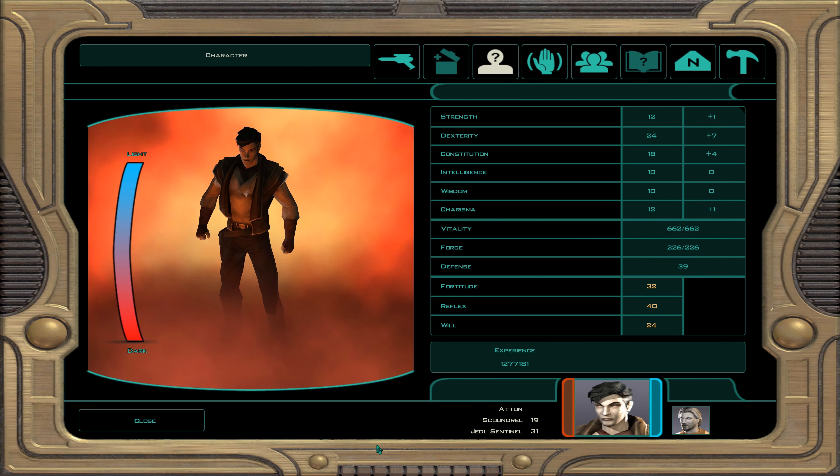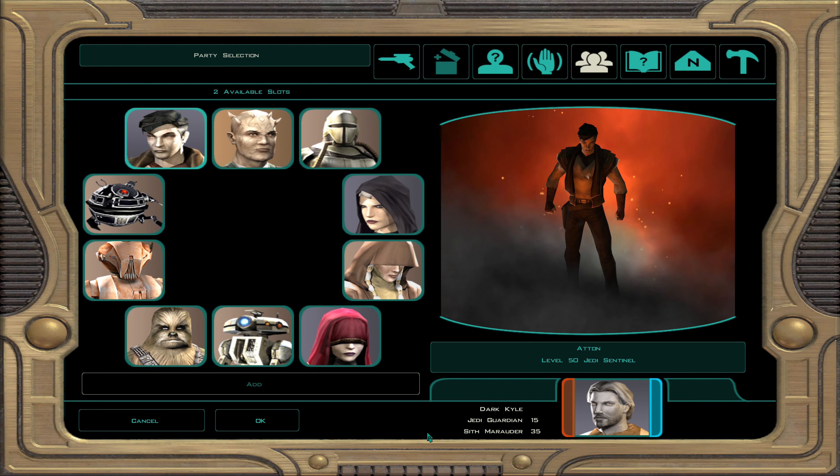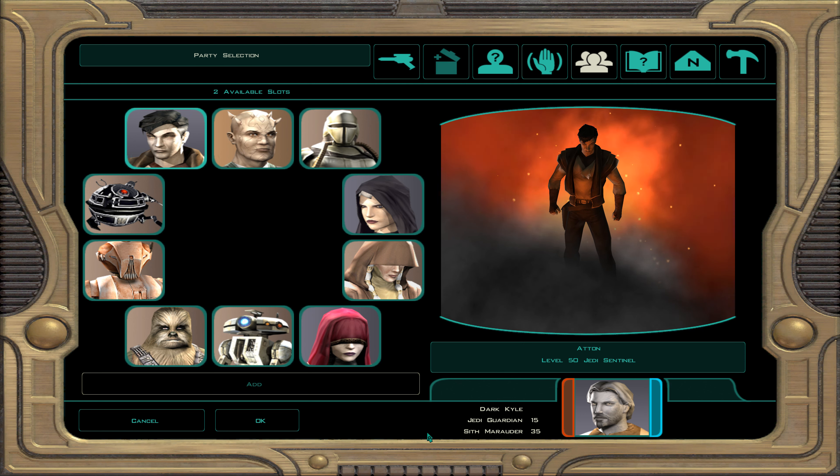Quick note: if you max out Atton's influence you get plus three dexterity and the ability for him to become a dark Jedi sentinel. For suggested party members: Bao-Dur is mainly a crafter; Mira is good if your main character is a heavy force user, same with Handmaiden; Disciple is better paired with a heavy force user main; Kreia is a great addition with Atton; Mical works well if you build him as a wisdom build; Mandalore is very good for melee damage. For droids: T3 is more of a light side playthrough pick; HK-47 is a nice team-up with Atton. If your main character is melee-focused, pair Atton with Kreia; if your main is a force user, pair him with Mandalore, HK-47, or Hanharr.